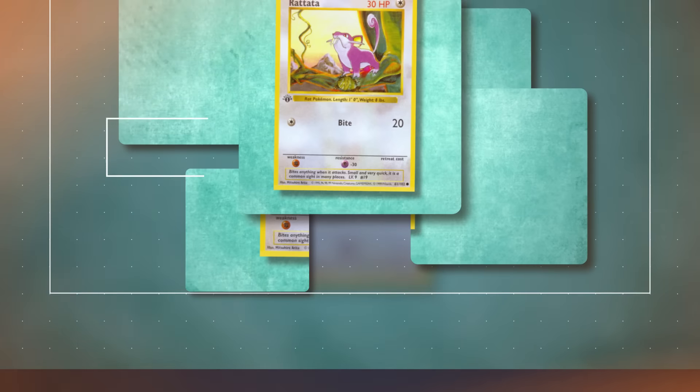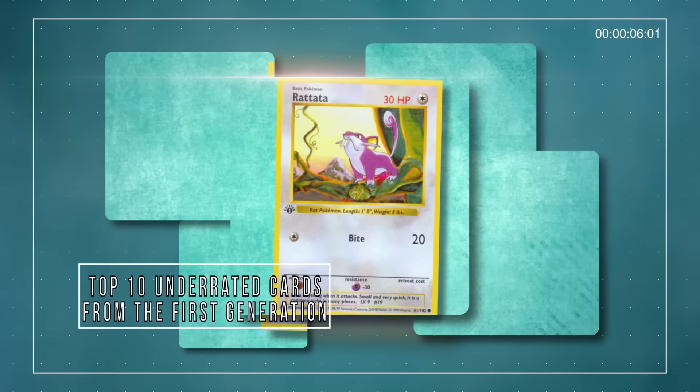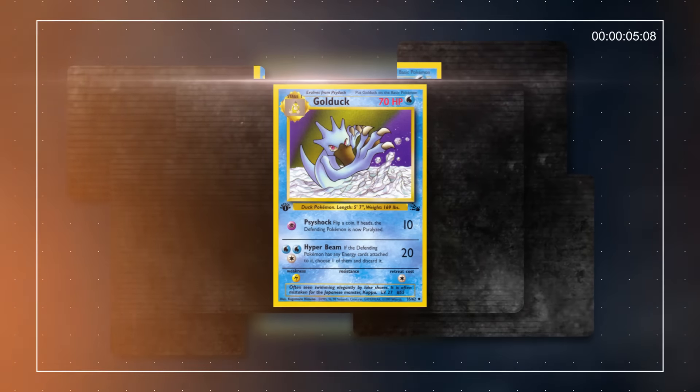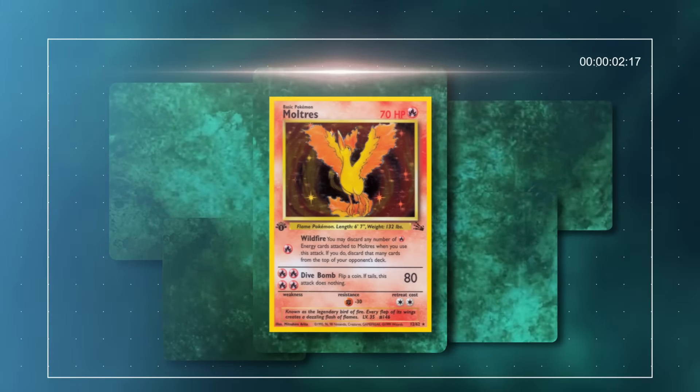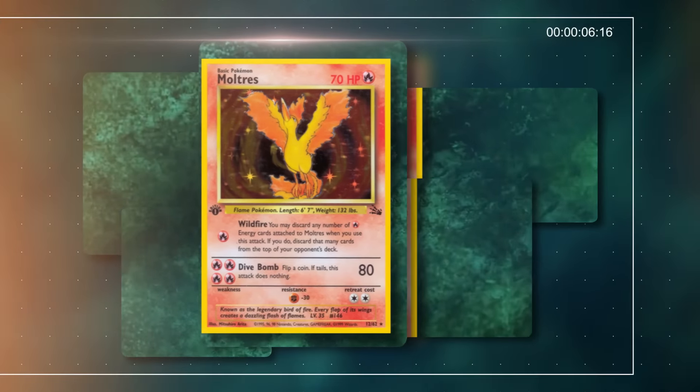One of the Pokémon TCG's most iconic retro formats is the 1999 Standard Format. This format featured only the game's first three sets: Base Set, Jungle, and Fossil. With players still learning the then-new TCG in 1999, many cards had their strength mis-evaluated, not used as much as they should have been, or had unique niches that were just overlooked.